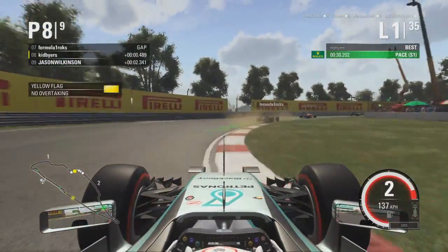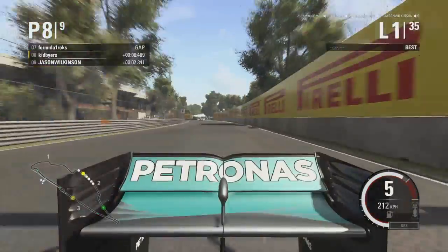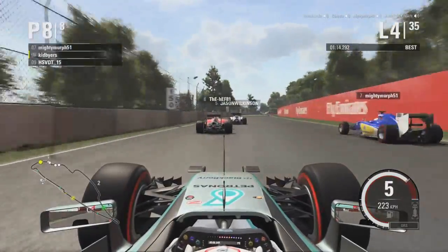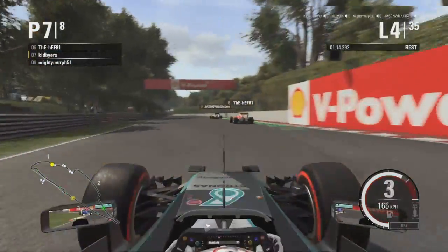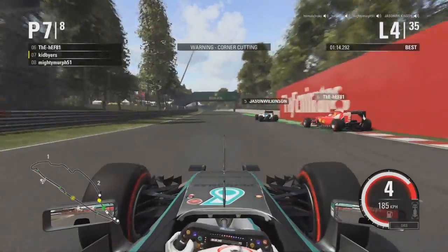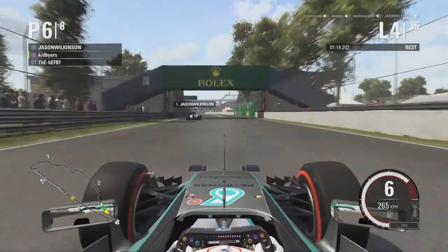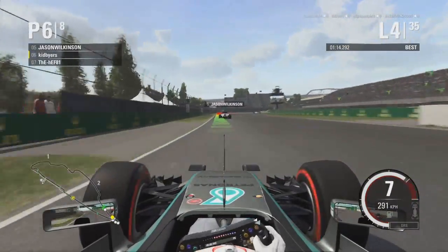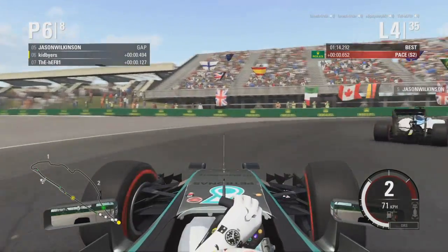Formula 1 Rock starting from 9th on the grid managed to get a good result today. Coming into lap 4, Mighty Murph managed to damage his wing after a minor excursion off the track. That put Kid Buyers up to 7th and Hef up to 6th. The battle continued on lap 4 as Hef made a small mistake coming out of that corner, putting Jason Wilkinson up into 5th and Kid Buyers up into 6th as we come into the hairpin.